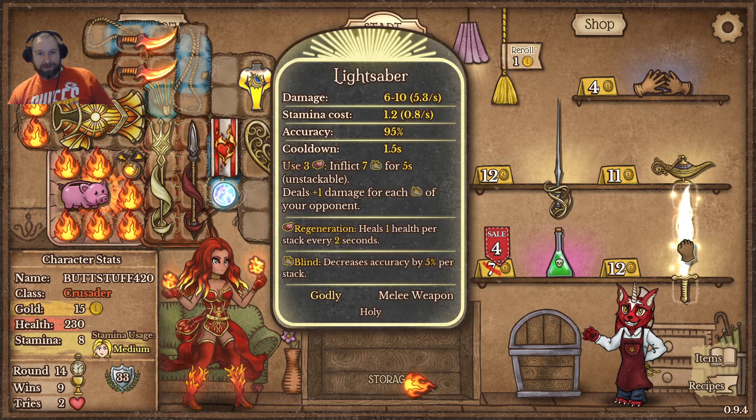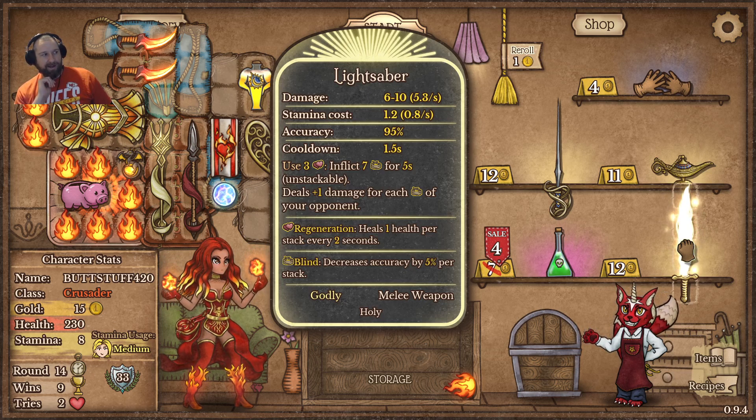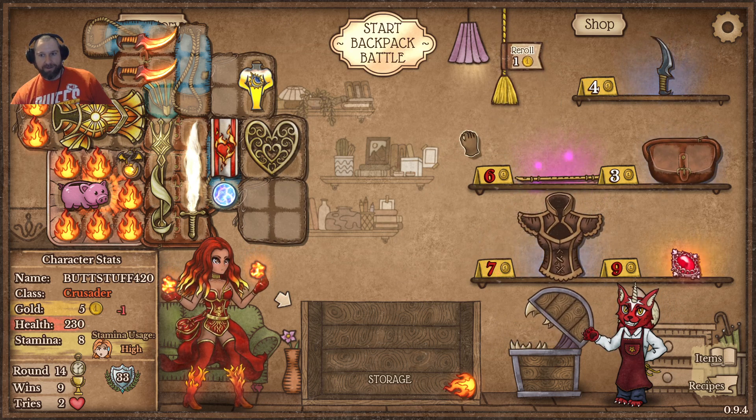Do we want to add the lightsaber? Again, this is another holy item — it drains your heart regeneration. Stacking on blinds is kind of awkward because there are lots of comps that don't care: food comps don't care, and a lot of Reaper builds don't care. It is quite good against the Berserker, dragon comps, or any other melee comp. Against a Crit Ranger, making them 25% less likely to hit can pull off something interesting. But I'd almost rather just have more spears — since it hasn't turned up and we're probably never going to build towards it, let's just get rid of it. Got a bag, and a dagger turned up.